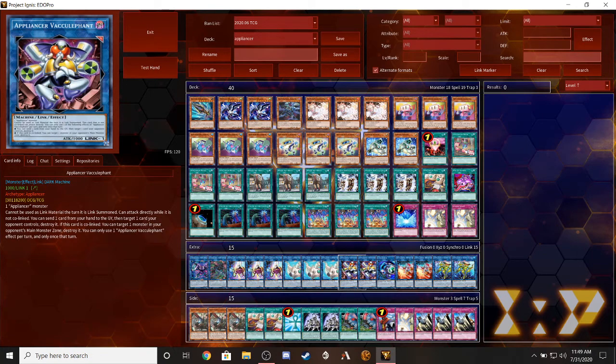We're running two copies of Appliance Vacuum Elephant. It requires one Appliance monster and cannot be used as link material the turn it's summoned. Its arrows can attack directly while this card is not co-linked. You can send one card from your hand to the graveyard then target one card your opponent controls and destroy it. But when co-linked, you can tribute one monster your opponent controls in the monster zone and destroy it - a much better removal effect.